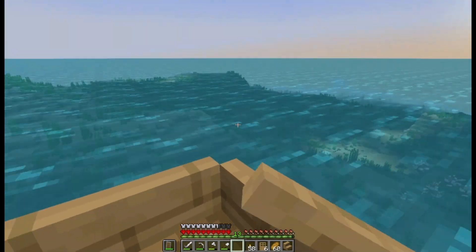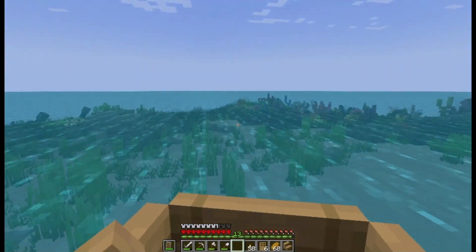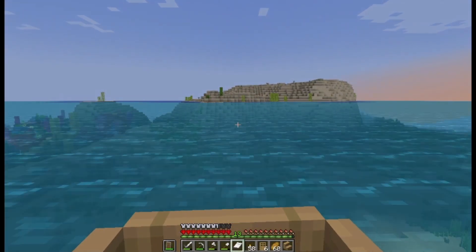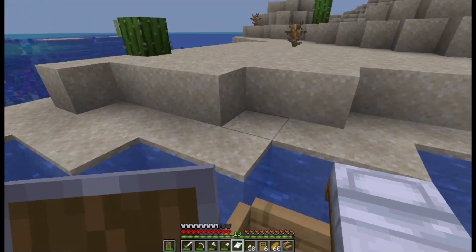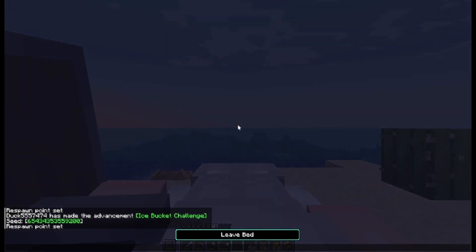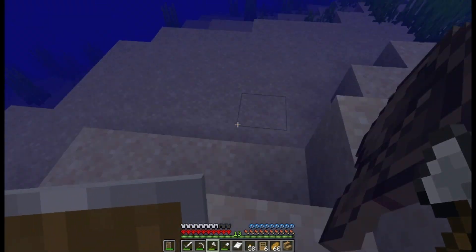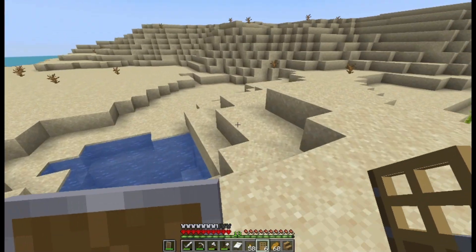It's also getting night time, and we might be boating through the night, which might be a problem because of drowns. Is that a structure? No, that's more coral. Oh — there's land over here, we found land! Where's my bed? Before mobs spawn, I'm going to sleep through the night because I don't want to risk drowns especially. It's basically night time — there we go, now I can sleep. Alright, now we don't have to worry about any mobs. Let's actually look at this island — see if there's anything here of particular value. It looks like it's a desert island, so I'm not predicting very much.